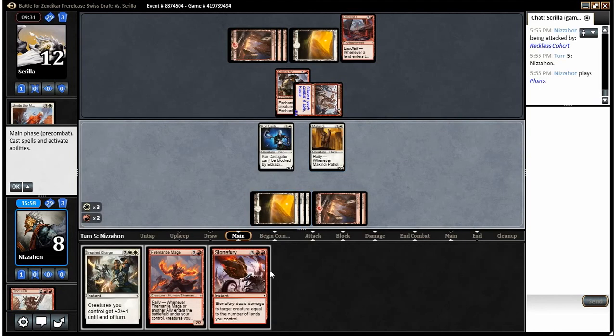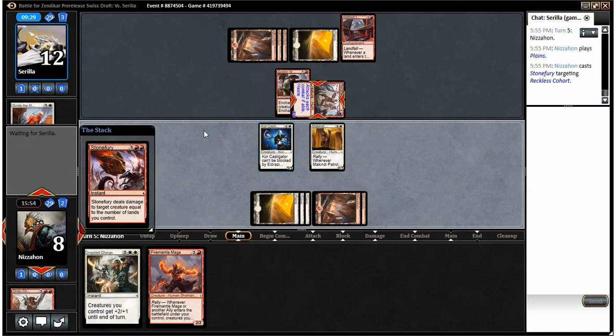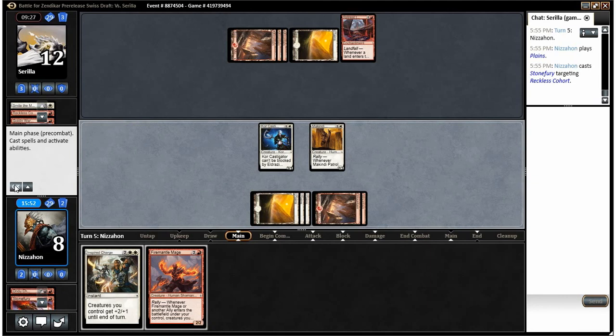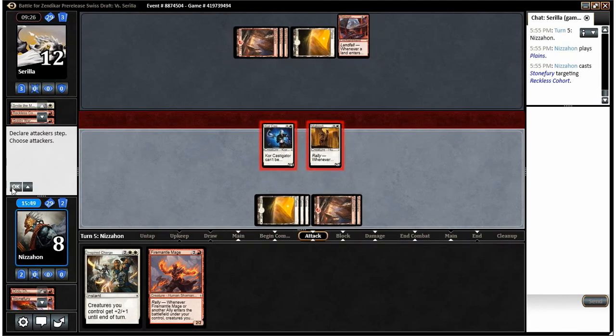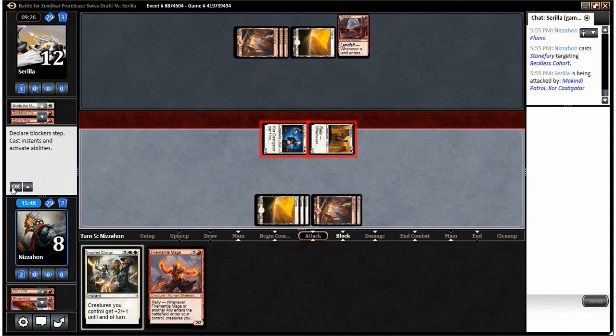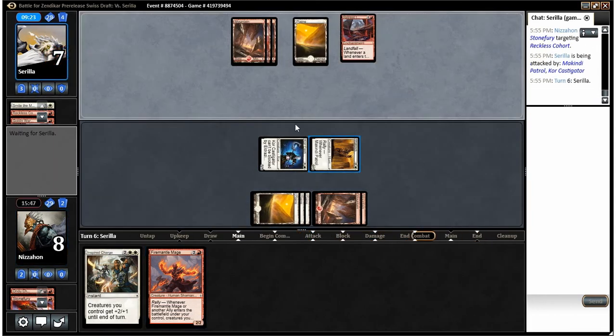Stone Fury is just great right now. I'm just gonna kill the guy now because he could have a way to pump him and keep him alive — and we get a two-for-one, so I'm pretty happy with that. That means his land drop this turn won't mean anything, and we get in for five, drop him to seven. If he only plays one creature next turn we can just play Fire Mantle Mage, get the menace, hit him for five again, then probably finish him with Inspired Charge.